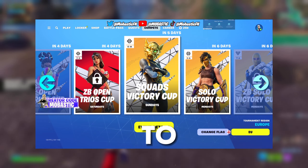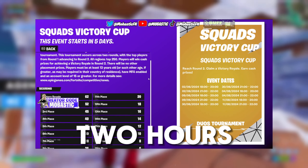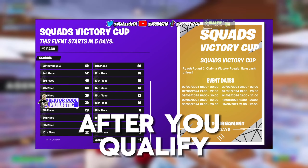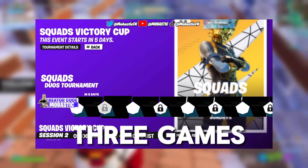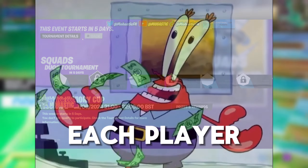For those who are new to Fortnite competitive, the Squad Victory Cup occurs across 2 rounds. Round 1 you have 2 hours to play 7 games to get as many points as you can. After you qualify you have 1 hour to play 3 games in which every game you guys win is an individual prize of $100 to each player.